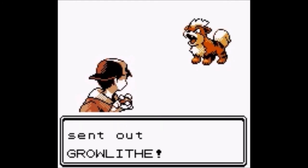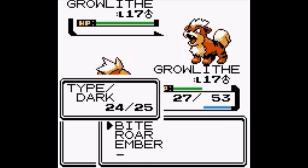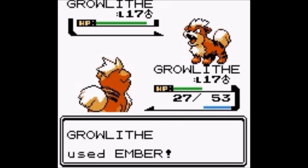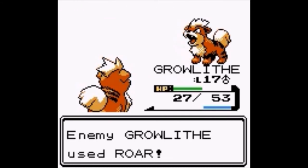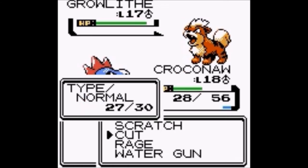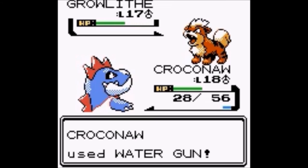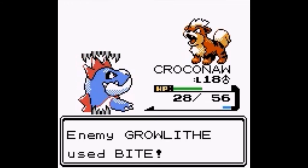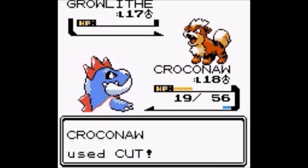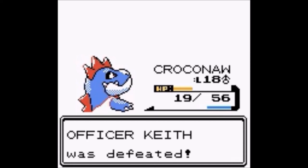He sends out a Growlithe — very typical. Let's go ahead and use Ember even though it's not going to be all that effective — in fact barely at all. This kind of works to my advantage. So let's go ahead and use Water Gun on him. Then use Cut to defeat him. Very good, very good indeed.